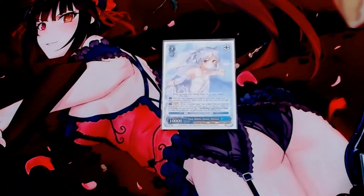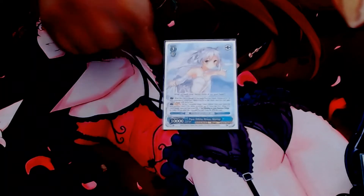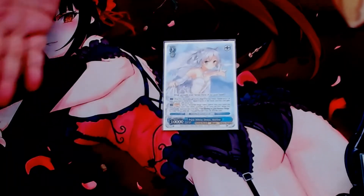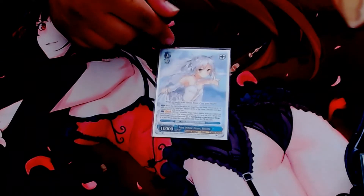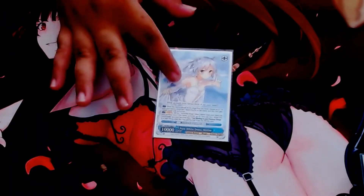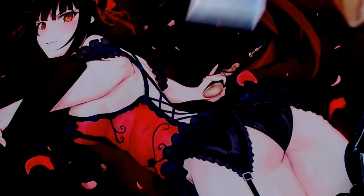For the three step, we play one copy of the White Dress Sistine. This is basically your answer to walls. When she comes into play, select a character on your opponent's field and bounce it. This allows you to answer the Futaba wall, weaken the Medusa wall, and even the Priestess wall a bit. She also gains 2K when she bounces.